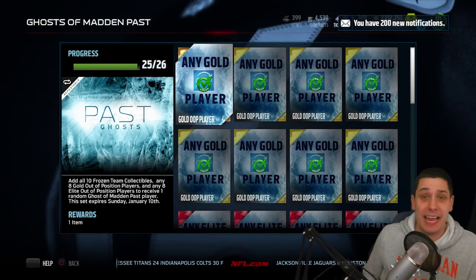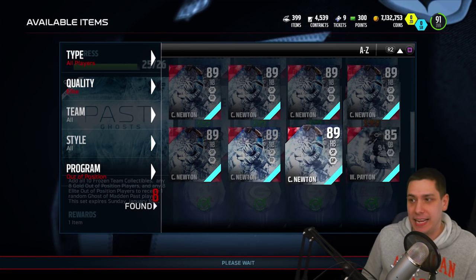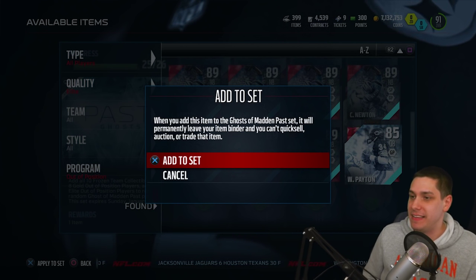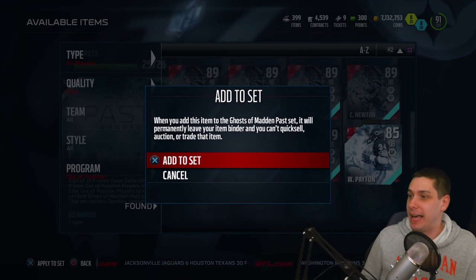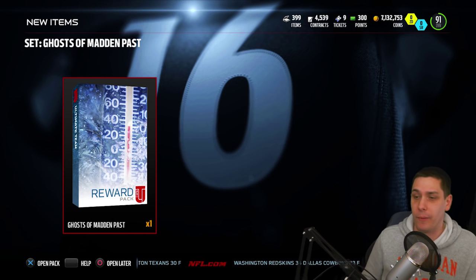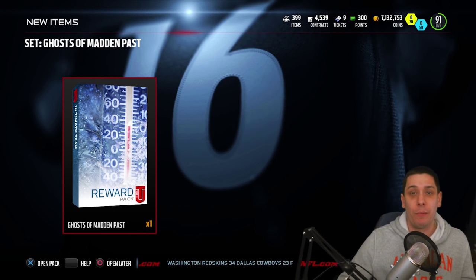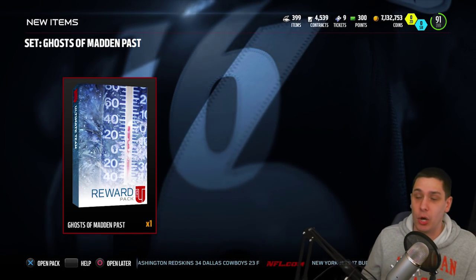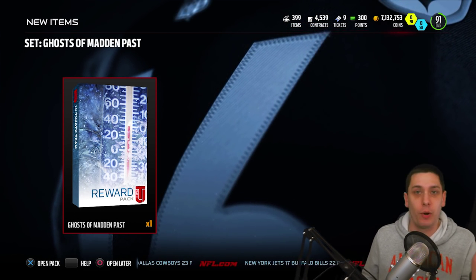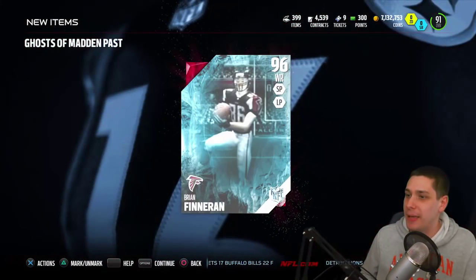We've got the Ghost of Madden's Past set — let me know in the comments what you think we're gonna pull. We'll put the final card in. You can't use halfback Cam Newton, JJ Watt tight end, or any of those types you could pull in the gifts, but we can put the Walter Payton in there. I am gonna try out that Walter Payton quarterback card at some point, so be on the lookout for that. I'm really hoping for a Revis, Strahan, or Derek Brooks, but I'll be happy with any of them.